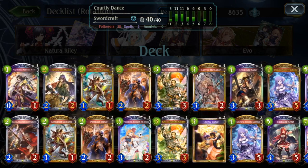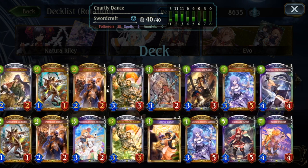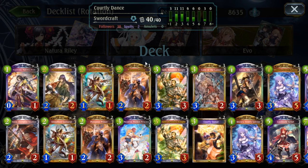The way this deck plays is it's basically a mid-range deck — a true sword-style mid-range deck, follower-based. And essentially the way it wins is through boards, and a lot of the cards in this deck have Evo synergy.